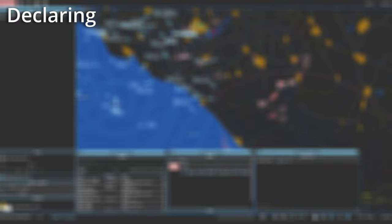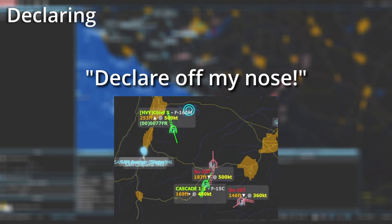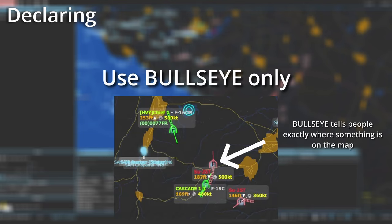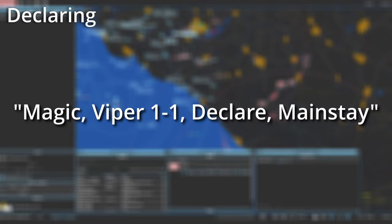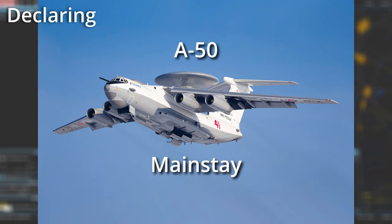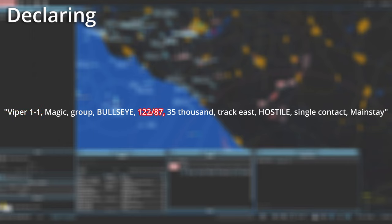Take caution with ambiguous calls such as my nose — if there are a lot of aircraft around their area, you could end up calling a hostile out to them but they mistake the target for a friendly. The best way to avoid confusion or friendly fire is by exclusively using bullseye calls, as most modern aircraft will give a bullseye to whatever they have their cursor over on the radar page. A where-is-this example: Magic, Viper 1-1, declare Mainstay. Viper 1-1 is asking where is the Mainstay — the A-50. When you find it, give the call: Viper 1-1, Magic, group, bullseye 1-2-2, 87, 35,000, track east, hostile, single contact, Mainstay. A live example follows with Nova 1-1 asking about two radar contacts, and Galaxy responding: Nova 1-1, bullseye 1-2-6, 54, 11,000, hostile Fishbed.